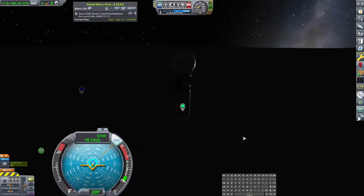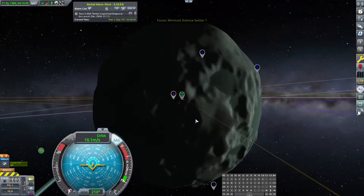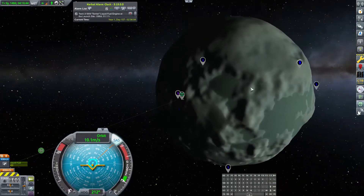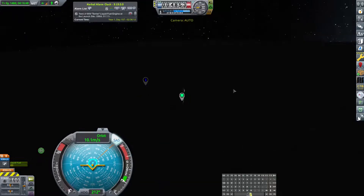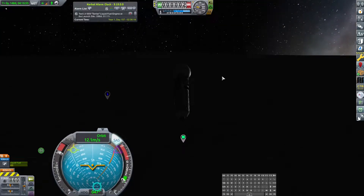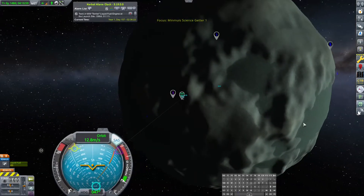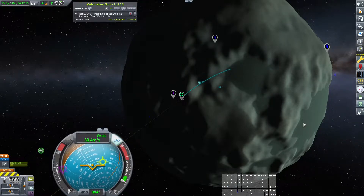Now we have a waypoint here that tells us this is the highlands. It's a fairly easy place to land to get this. This is going to be some kind of flats. I don't know if it's lesser flats or the regular old flats, but I do know it's slightly northeast. So it's this way.